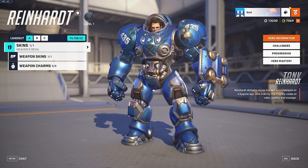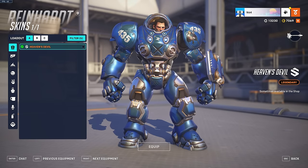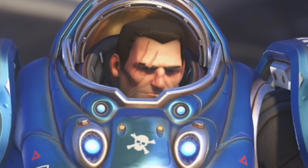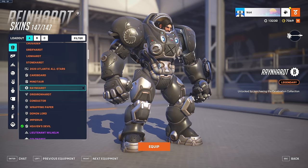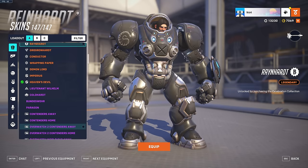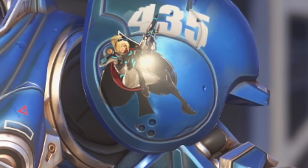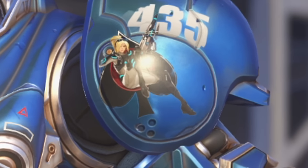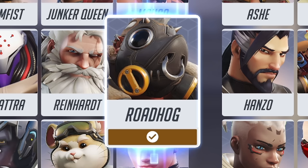Reinhardt has a new skin but it's a variation of an older skin. This one's a little more than a variation because he has a different head. I'm pretty sure this came out during Overwatch 1. I actually think this new variation looks better, but he has a Widowmaker sticker — I didn't know Reinhardt was a fan of Widowmaker. The weapon looks good with a blade on the end of it.